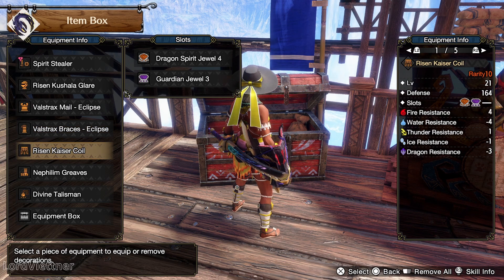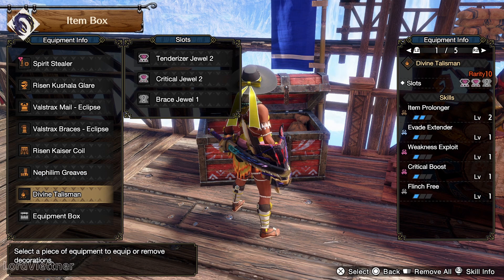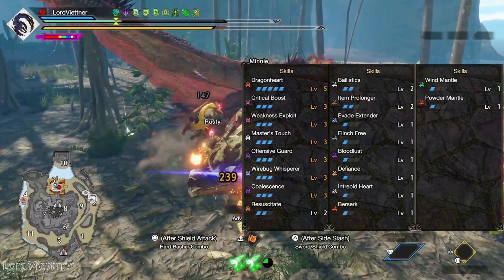The waist is from Risen Teostra — you're going to slot in the final Dragon Spirit and Guardian Jewels. The legs are the Nephilim Greaves, and you're going to fit them with a single Mastery Jewel. The Talisman just has useless skills but has a 3, a 2, and a 1-slot, where you're going to fit in a Tenderizer, the last Critical, and a Brace Jewel. You actually don't even need 3-2-1; you could go 2-2-1. Now that we've got the build all set, let's take a look at our skills and how they'll work best with this set.